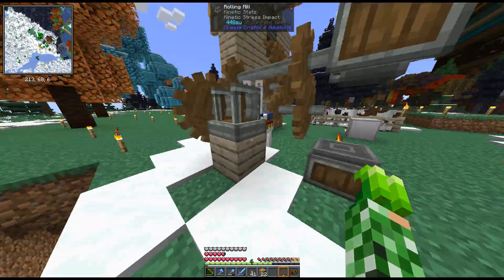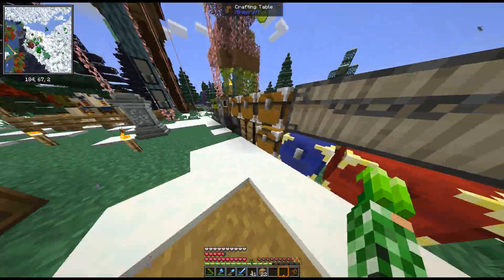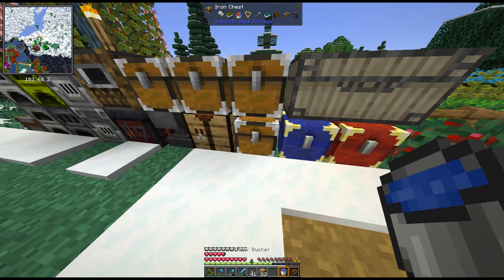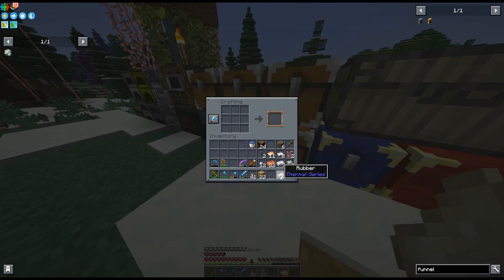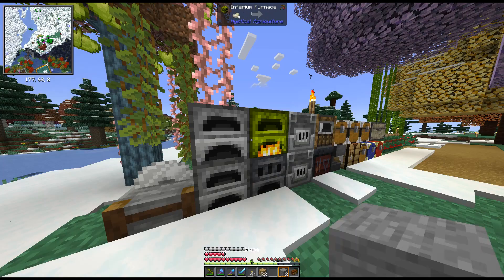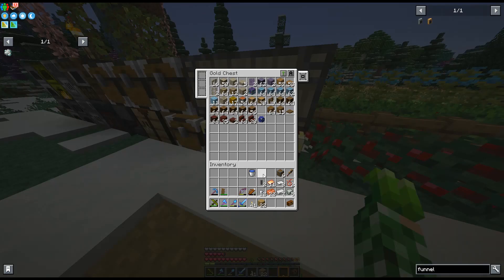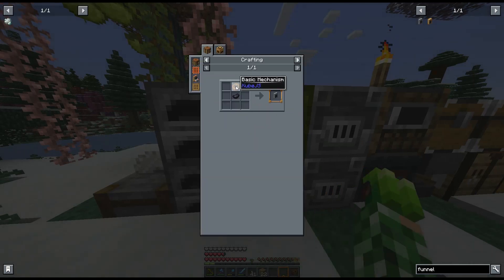We're making cured rubber — I need a bucket of water and then some logs. I already had some on me. Do we have any buckets of water already? I do — here we go. We got rubber, and then to cure it you put it in a furnace. This one still has some coal so we'll use that. Got it back in my backpack. We need maybe two of those basic mechanisms to start.